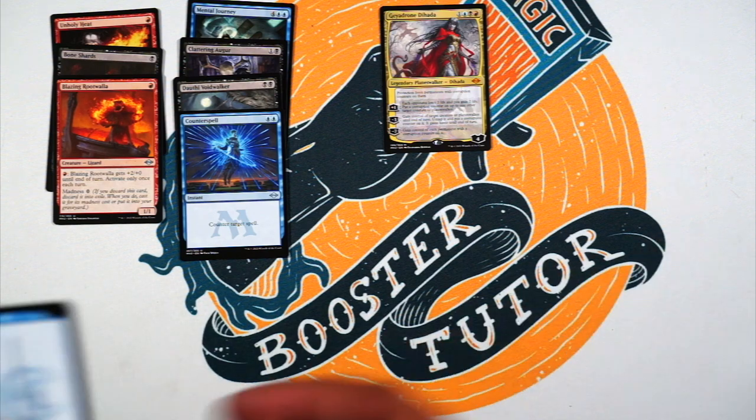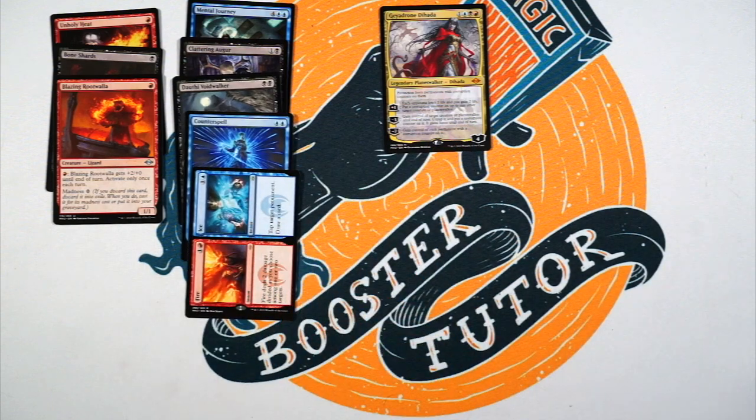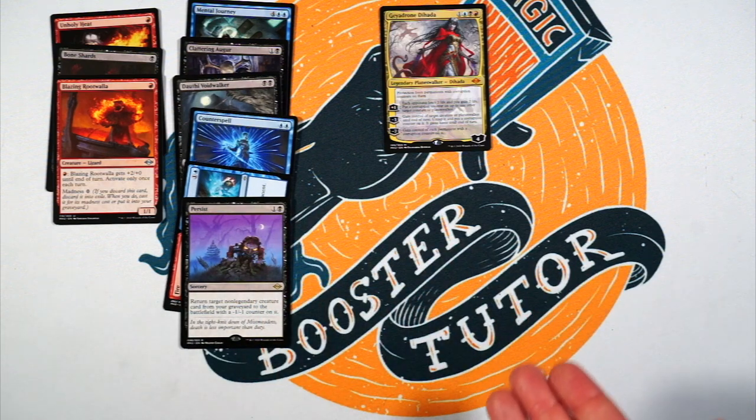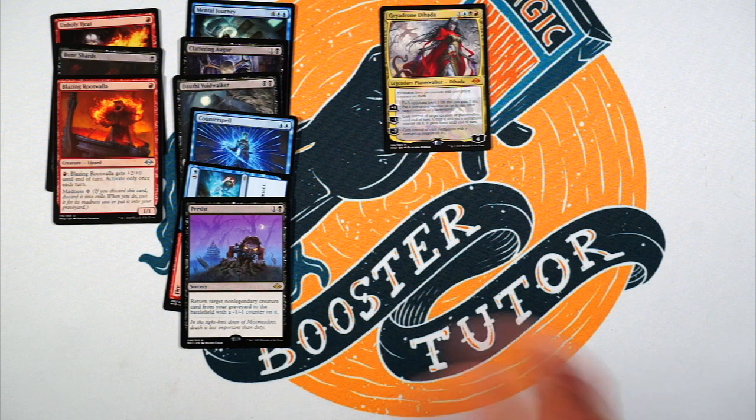Counterspell in sealed — yeah, I'll play like some counters. Blue, blue for a hard counter, you can't get much better than that. Fire and Ice: one and a red deals two damage — you choose among one or two targets — or one blue, tap target permanent, draw a card. Sure, fine, I'll take it. Persist: one and a black, we went over that — you just get a creature from graveyard, put it in play with a minus one, minus one counter, for two mana. Totally worth it.